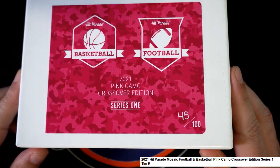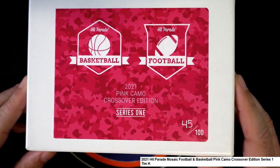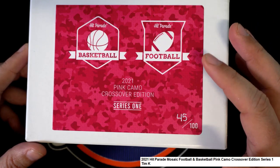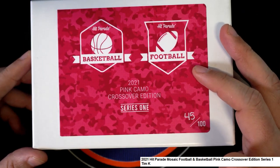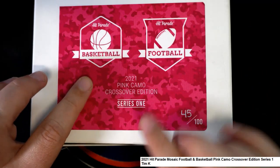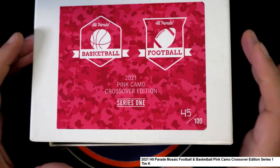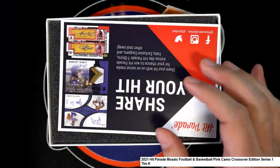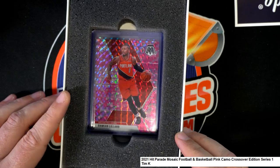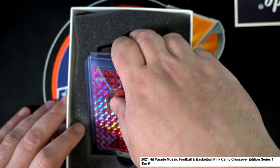Pink Camo Crossover Edition. These are Mosaics and we're looking for rookies of 2020. We're looking for Joe Burrow, Ja Morant, Zion Williamson, and Justin Herbert. So these are all the Pink Camos.